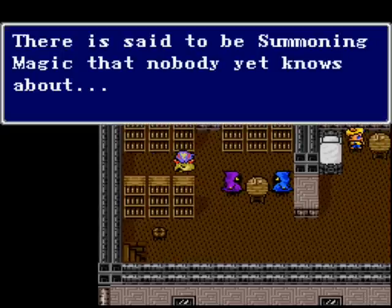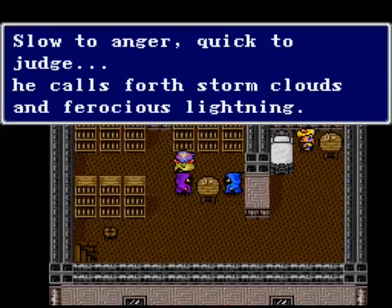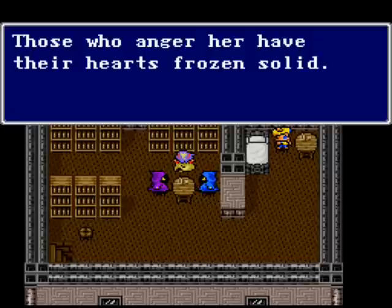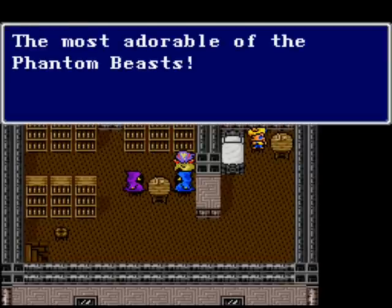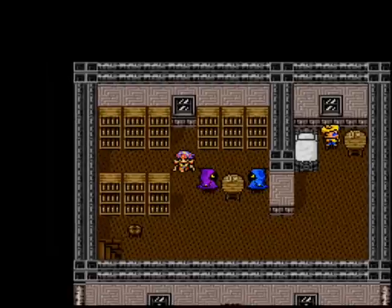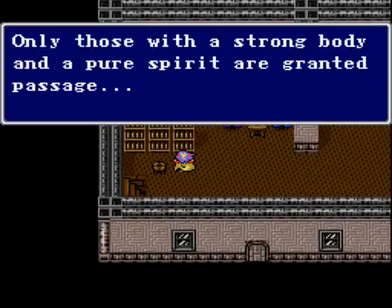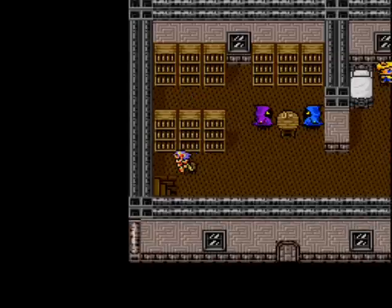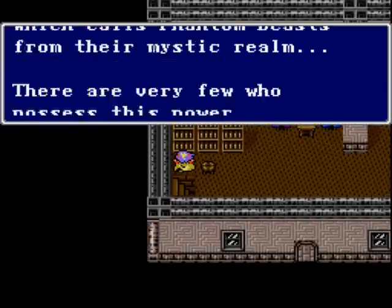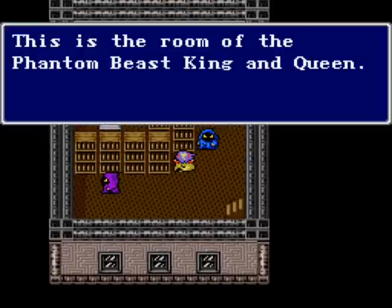We know about that. Summoning — no one knows about. Queen of Ice. The most adorable of the Phantom Beasts: Chocobo. A cave connects our world with the human world. Much longer history than the human world. Very few possess this power of summoning — yeah, thanks to me.